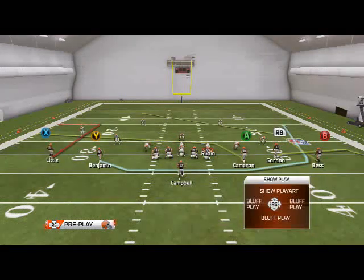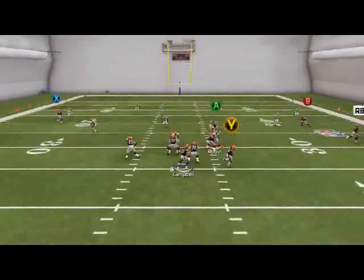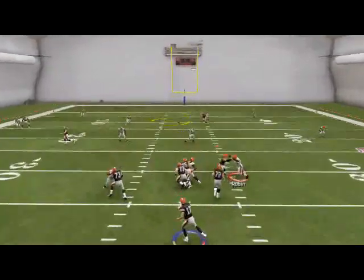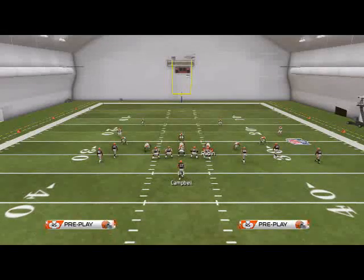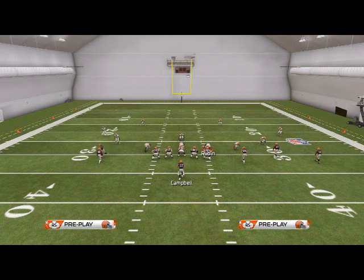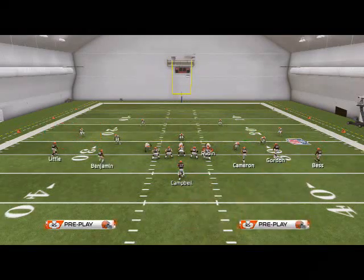This play is very simple, but in Madden 25 this year, offense is very simple in general. Against zone, you still have that deep post — you'd like to work the post game. But it all starts with establishing the run, establishing that run to Campbell, and establishing that route to Gordon.